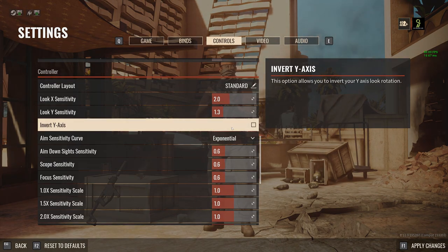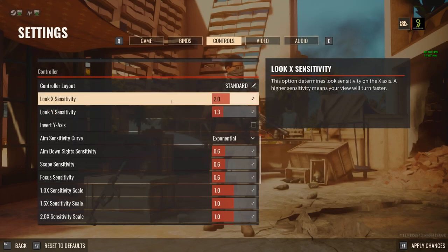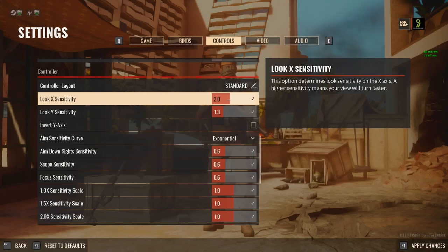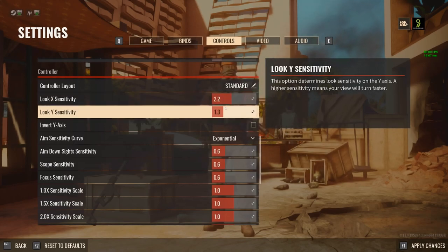Let's get right to it. We're going to start with Look X and Look Y — Look X being horizontal, Look Y being vertical. Originally I had been keeping these two numbers a bit lower because of the dead zone; I think it was at one point 7.8. Now I'm fluctuating between 2 and 2.2. Keep in mind I'm doing these settings on the PC version, though I do play it with a controller occasionally and still play the PS5 version quite often. It's just a lot easier to record this way. So 2 to 2.2 feels very good for horizontal look sensitivity.